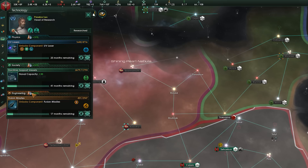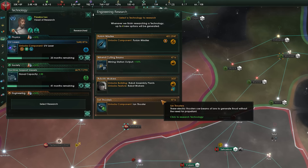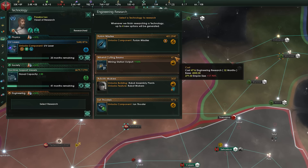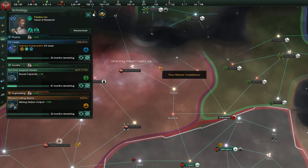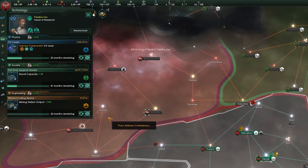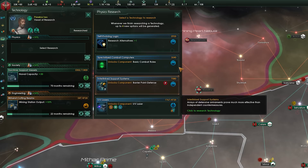The Technology tab: research in Stellaris is split into three areas — physics, society, and engineering. At any time you can have one project going in each category. Unlike other games with a visible tech tree, Stellaris uses a randomized card shuffle approach. Every time you're prompted to start a new project, you're presented with a hand of semi-randomly chosen techs. On the invisible tree there are six tiers, each requiring techs from the same area of the previous tier before being unlocked. If you're trying to unlock a specific technology, find what area of research it's in and choose other techs in that area to increase your chances. It's still random, but puts the odds more in your favor.